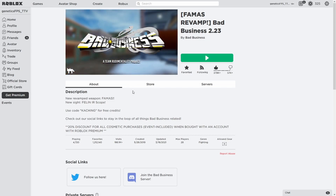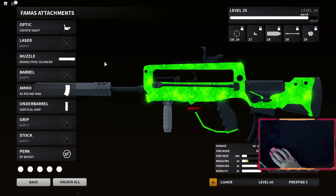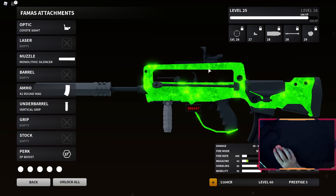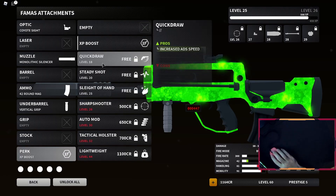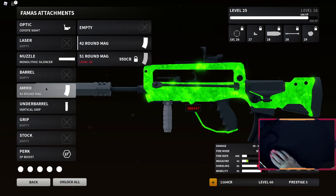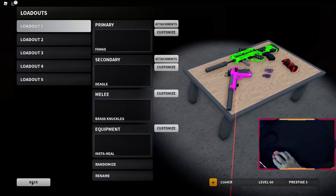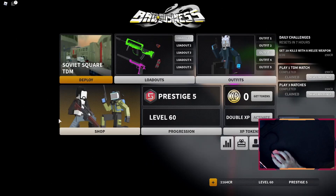In this video we'll be using the FAMAS until level 30 and then exploring the automatic option. I'm using an XP boost for now to get to level 30. Replace that with steady shot if you want something good. Under barrel, vertical grip — though I ended up using a padded stock instead while leveling to 30, which gave much better recoil control. I also wanted to run a mag, mono silencer, and coyote sight.